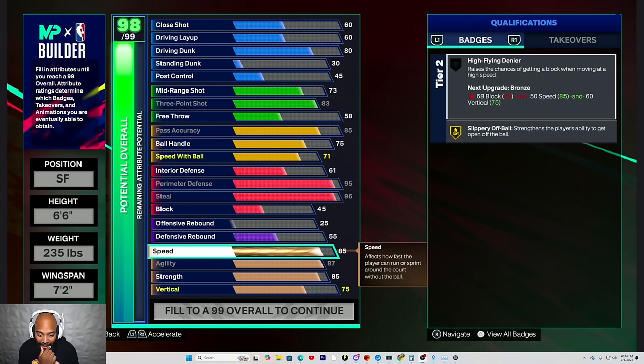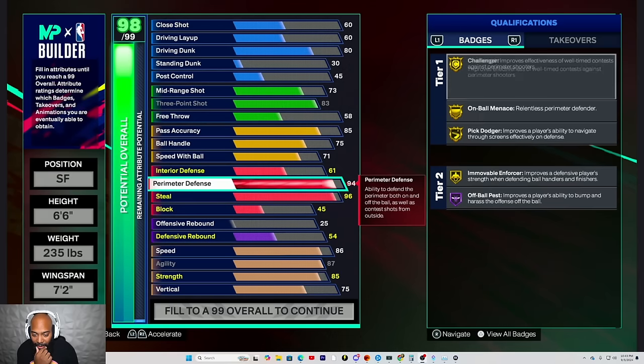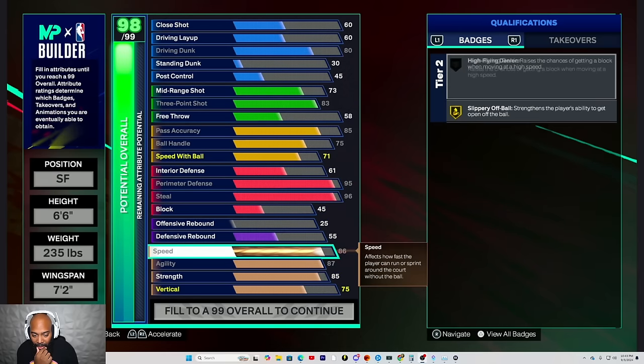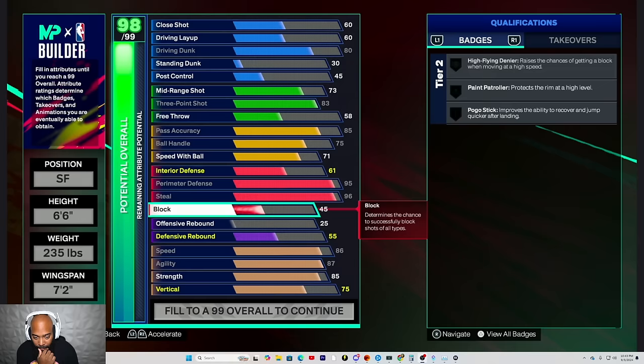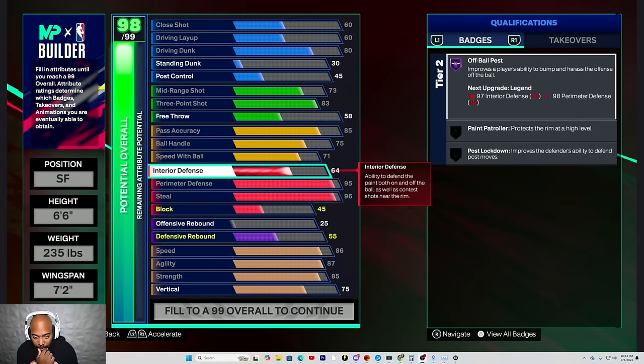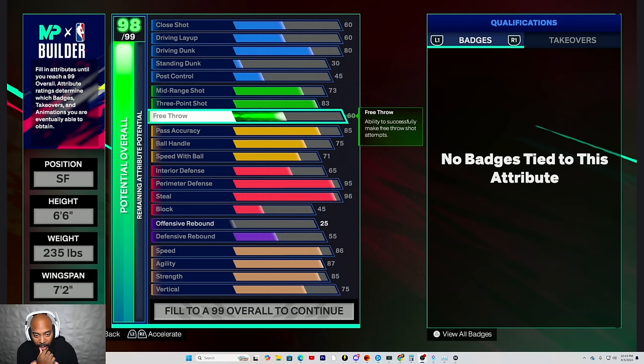Go ahead and put that back up — the 86 there. Now go ahead and hit that interior defense for me one time. Somebody said take off defensive rebound. I'm pretty sure this is tied to something else because we never give it — it's tied to my perimeter. What are we doing? Interior defense, see how far we can go up. 65. Put everything inside of my free throw, please.